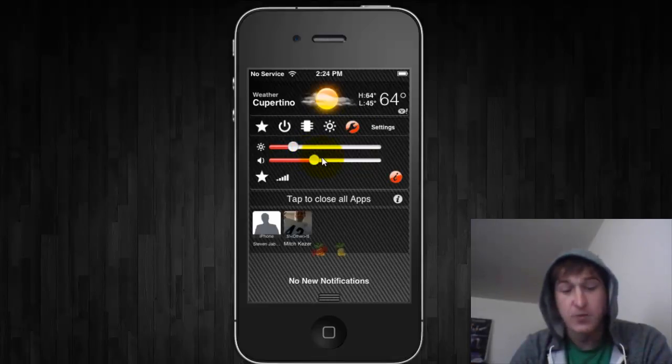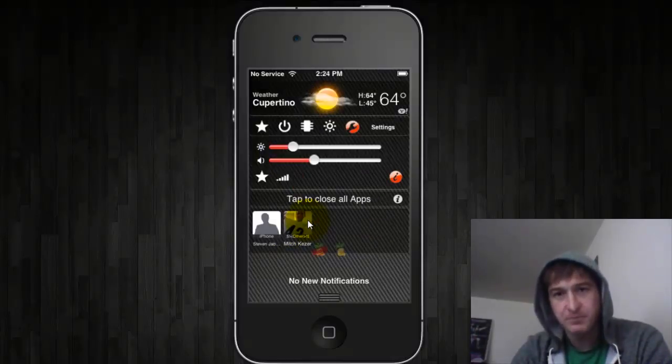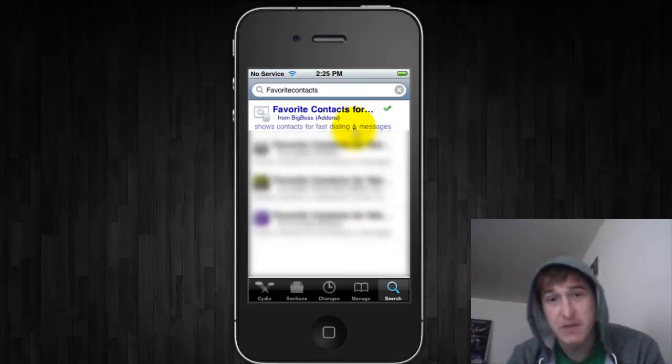The third one is called Favorite Contacts. This is 99 cents through Cydia, but it's actually pretty nice as well. It goes right into your Notification Center and quickly allows you to call or message your favorites in your phone app. To get that, come to search and type in Favorite Contacts. You'll see it right here from Big Boss. Like I said, it is 99 cents — click on it, purchase it, and install.